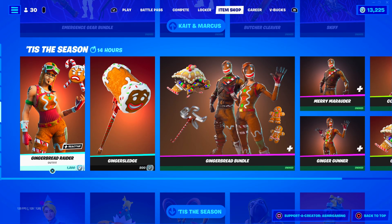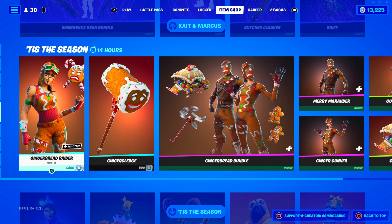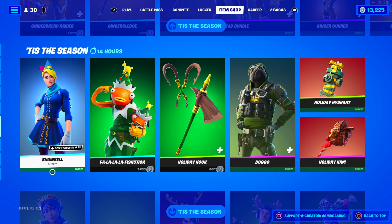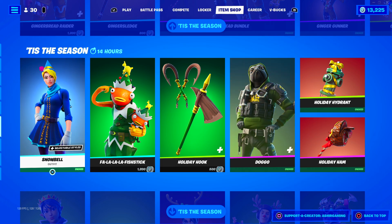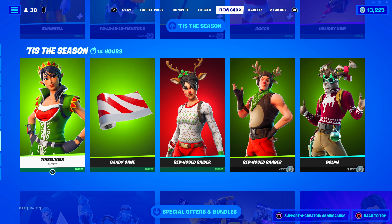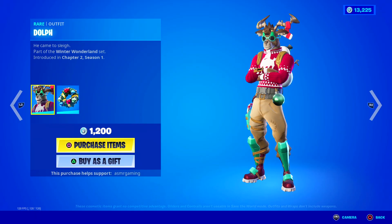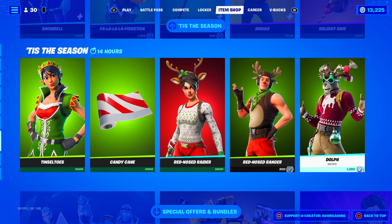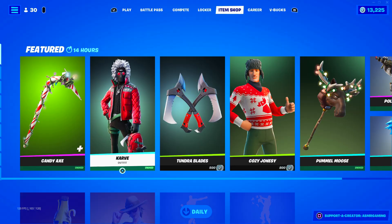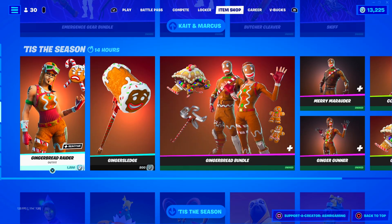You can buy everything separately as well. Then we just have a ton of Christmas skins down here. If you missed the gingerbread skins yesterday, they're still here. We still got Snowbell and Doggo over here — Snowbell's such a good skin. Tinsel Toes is awesome. Red-Nosed Raider — these are great as well. Dolph is a good skin, but I kind of like Carve more. Dolph is dressed nicely, but Carve is just on a whole other level. That's it for the Christmas skins — very small category today.